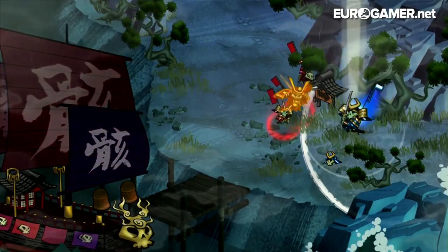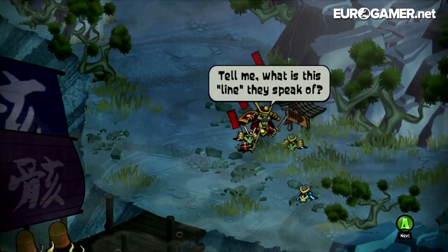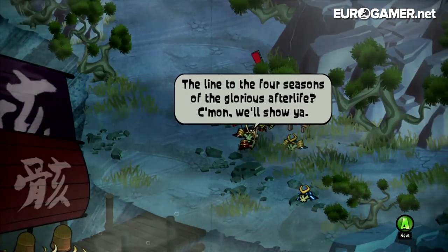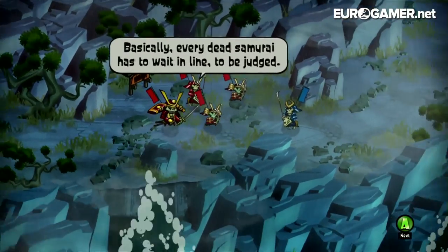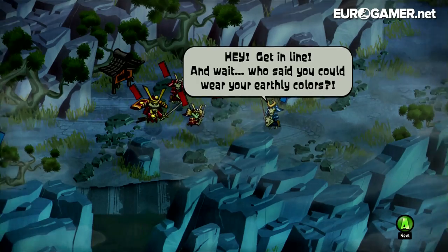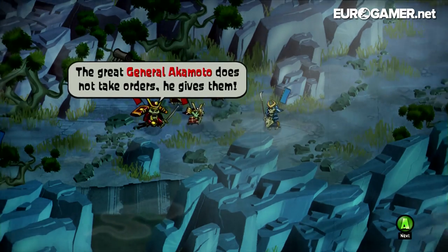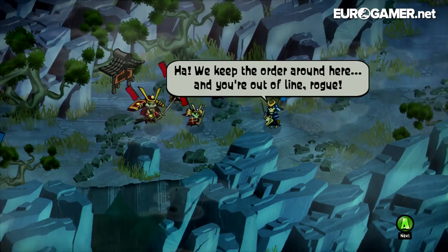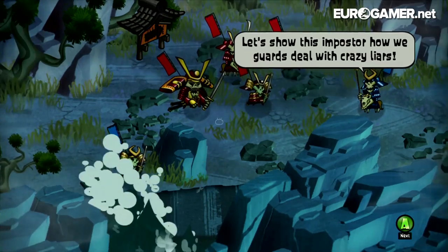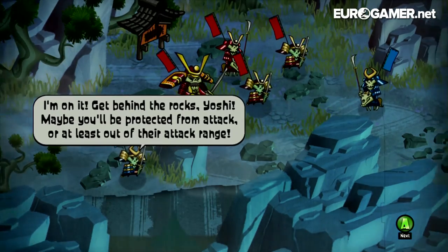That's the enemy's turn. 'Tell me, what is this line they speak of?' 'The line to the four seasons of the glorious afterlife - come on, we will show you.' Every dead samurai has to wait in line to be judged; those found worthy are allowed into the first season of the afterlife. A guard confronts Akimoto: 'Who said you could wear your earthly colours? Remove them and get back in line this instant.' 'Great General Akimoto does not take orders - he gives them.' 'Guards, get behind the rocks - maybe you'll be protected from attack.'